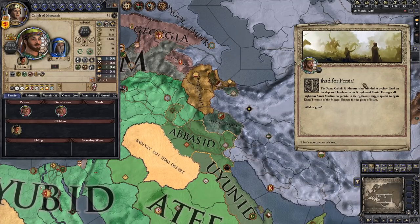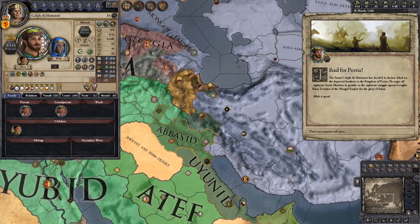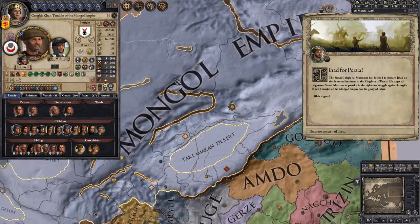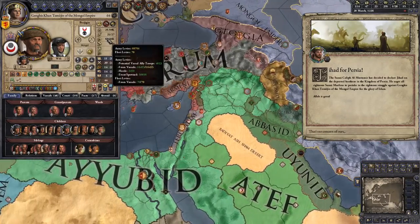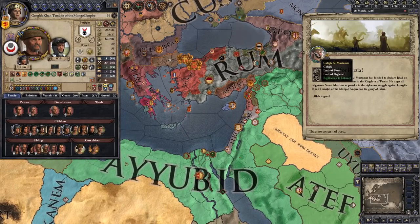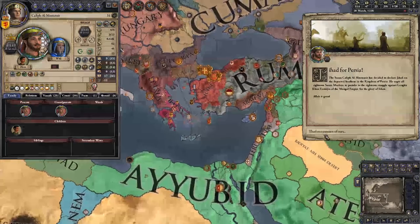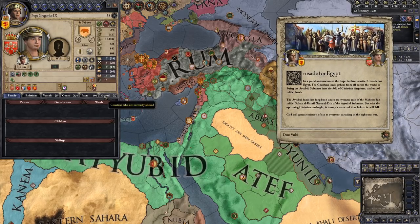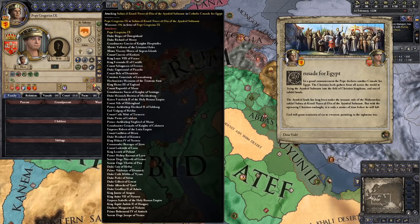Jihad for Persia! Caliph al-Mustansir, that is ballsy - but I don't think you have any shot at defeating Genghis Khan Temujin with his 70,000 troops. Meanwhile, Pope Gregorius IX is doing us a huge favor: he has declared a Catholic crusade for Egypt, and you can see a lot of people coming down south trying to take Egypt.